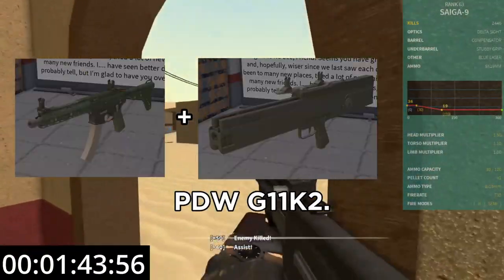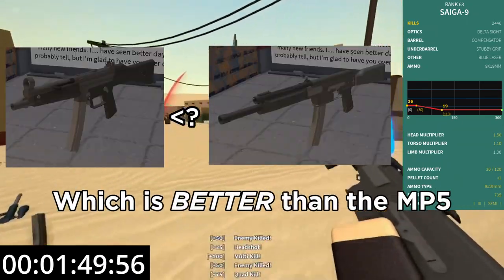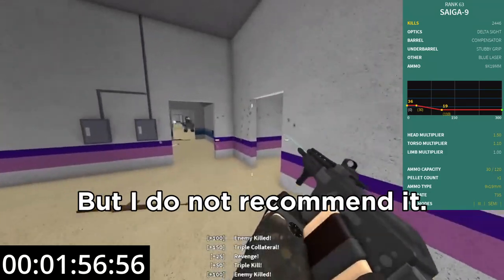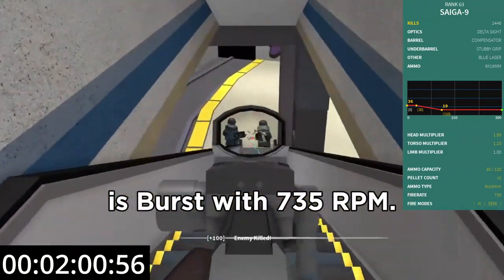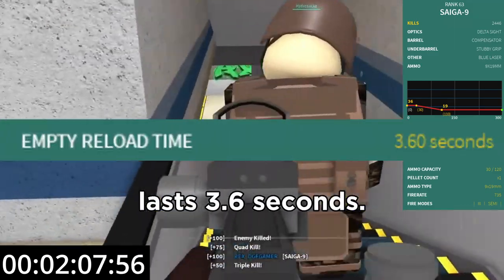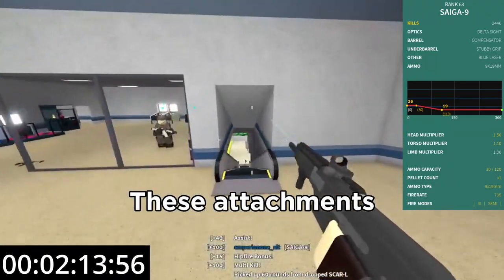The Saiga 9 is a strange PDW. Its damage values are from the MP5 with increased damage by 2 at close range up to 40 studs, which is better than the MP5. Its effective range goes up to medium coverage. The Saiga 9 can technically perform at long ranges but it is not recommended. Bullet drop is minimal and the firing mechanism is burst at 735 RPM. This gun has 30 bullets in its magazine and reloads tactically at 2.7 seconds whilst an empty reload lasts 3.6 seconds. You may use any sight, and I recommend compensator, stubby grip and blue laser to dampen the recoil.